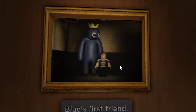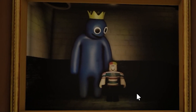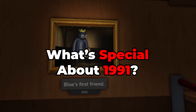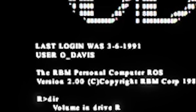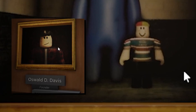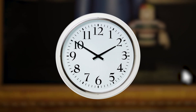Number 6: we can find a painting that showcases Blue along with a random kid labeled "Blue's first friend 1991." What does 1991 have in common with this painting? That was also the year where Oswald Davis was last logged into the computer. Could this have been Oswald back then before things went bad? Only time will tell as more clues are unlocked.